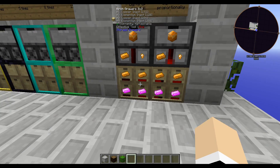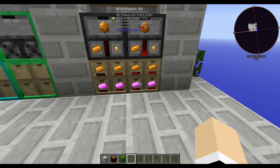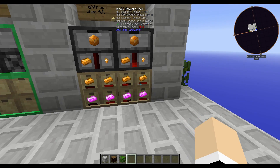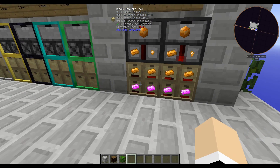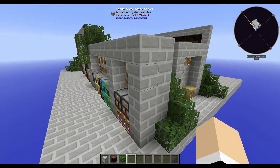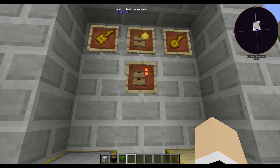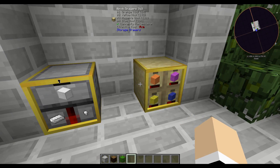These two drawers have the exact same amount in them, so you can see how much we have of each item and how close it is to being full with status upgrade two, whereas with status upgrade one we don't get to see anything until it's completely full. Over here I have the gold upgrades and the status two upgrades applied.